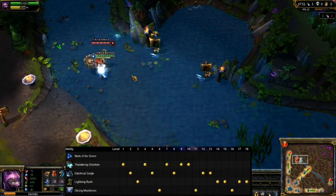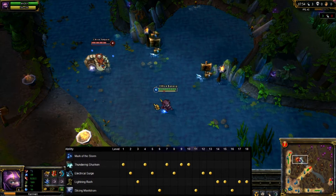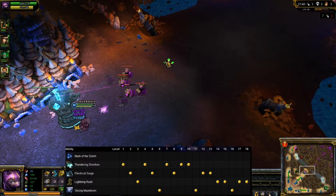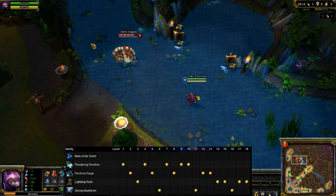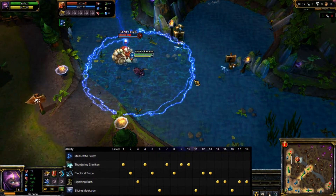Kennen's E is called Lightning Rush — that little spark form you see him go into. It gives movement speed, armor, and magic resistance, dealing flat damage plus 60% of ability power. He can pass through any units but cannot auto attack during it. It also adds a mark of the storm, and if he passes through a unit it refunds 40 energy, but that only works once.